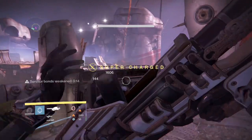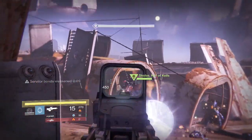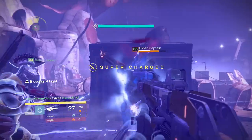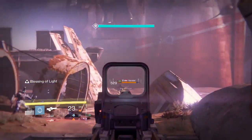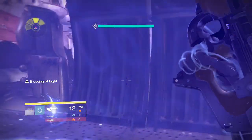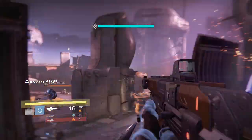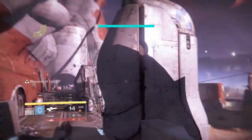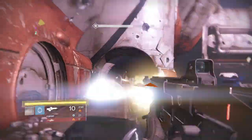You should be able to take a third of his health out with every single Gjallarhorn wave you have — it's really not that difficult. I'm rocking the Vision of Confluence, the Found Verdict, and the Gjallarhorn. I believe Vision of Confluence is the best scout rifle for this because I don't want to be using a Fatebringer for Small Arms and clicking the button six hundred thousand times.